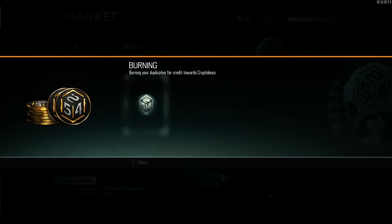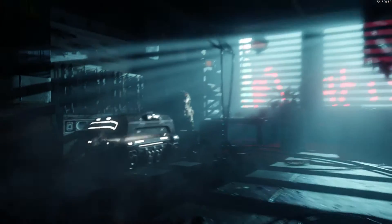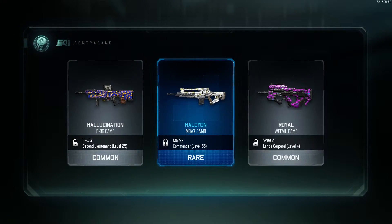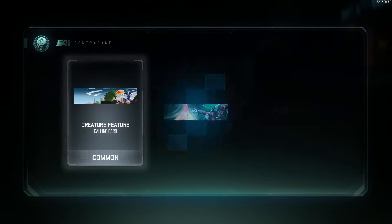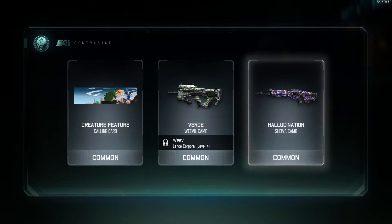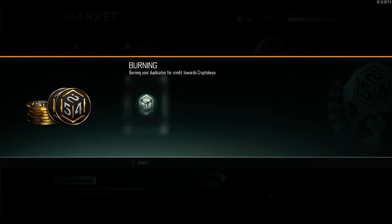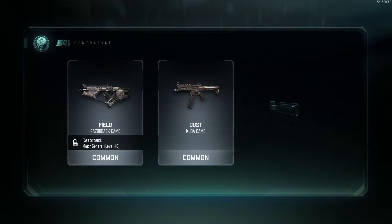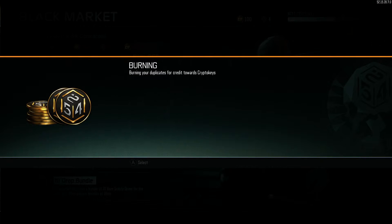Burn more duplicates. Okay, 26 — alright. Hallucination, halcyon, royal, and then after this one we'll burn the rest of the duplicates and hopefully get some more stuff. Yeah, that sounds pretty bad. That's burning today. Alright, last one — field, dust, and royal. That's actually pretty sad, and I already had some of those too.